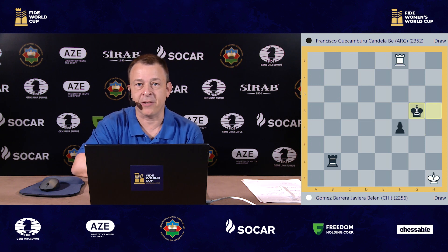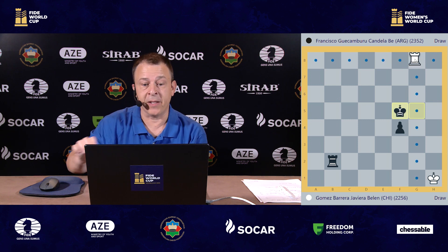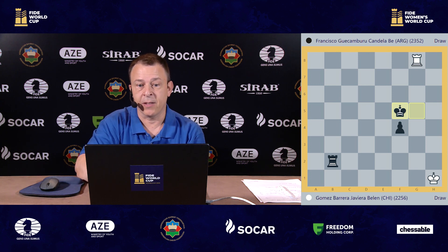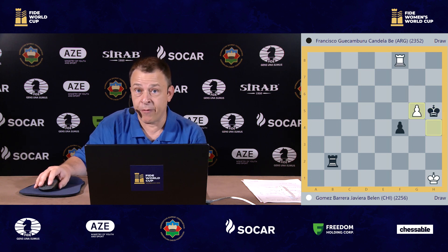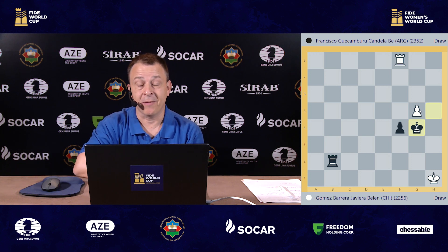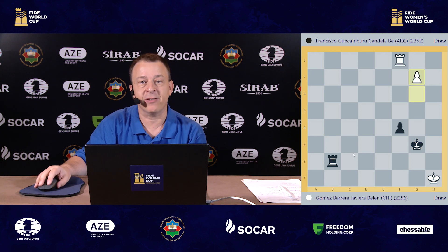Take your time, make your decision. Candela, very low on time in the last seconds, played king to g5, allowing the game to head to a draw, because this is a theoretically drawn position when the king is in front of the pawn. However, those of you who chose king to g4 have already improved your chess, because now black will use the white extra pawn as a shield to prevent white from checking behind, and this will be a win because the king will advance and there will be a checkmate on the last rank.